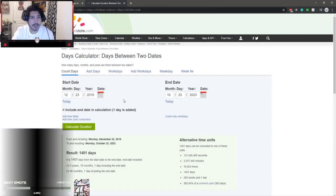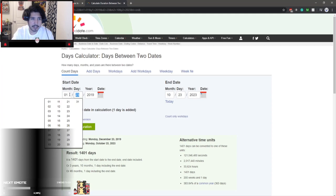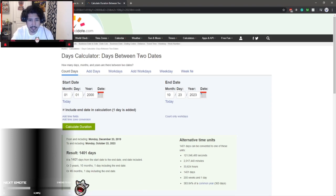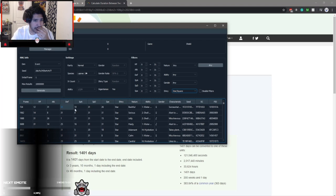We're on this website called Time and Date. What you want to do is go ahead and change the date to your Switch date, which would be 01/01/2000. We just need to find out what date is 724 days from that starting point.